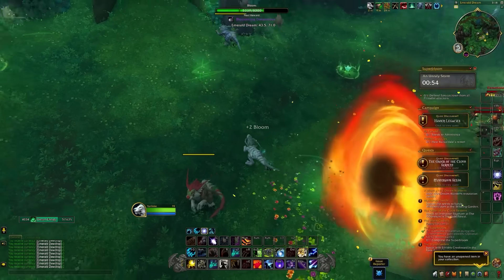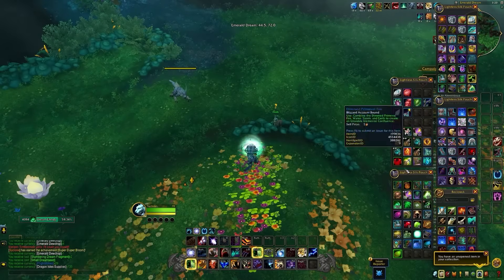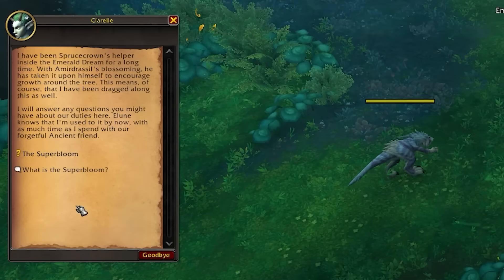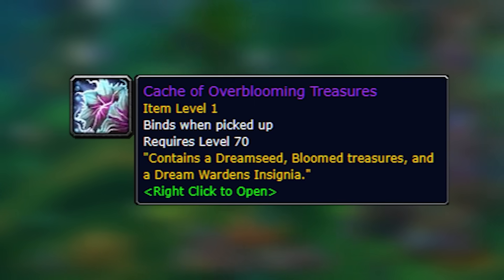Next up are a few tips for the Super Bloom, the big zone event that happens every hour. First of all, make sure you're picking up your quest every week — it's not something that automatically completes. You will need to pick up the quest, complete the objectives, join the Super Bloom for your quest, and then hand it in for your weekly reward.